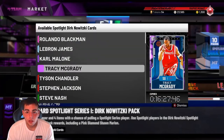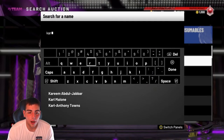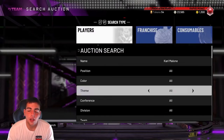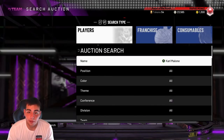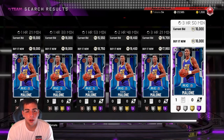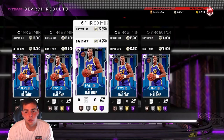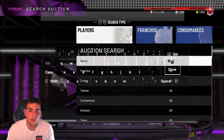Karl Malone is also not a bad option — he's out of packs and sitting at 16K right now. If you could stock up on about 10 of them for 14 to 15K each and wait until Monday or Tuesday night, he'll probably sell for a little over 20K. You could make 4 to 5K per card, which isn't bad. This is how I make most of my MT. I'm actually going to scoop him up at 16K.